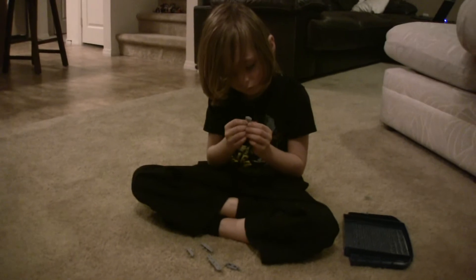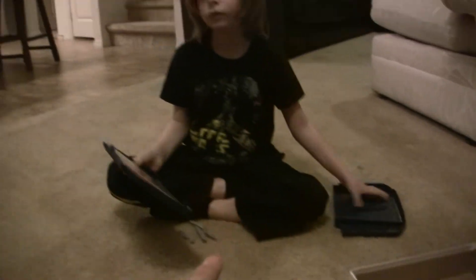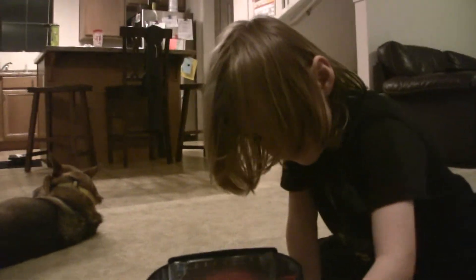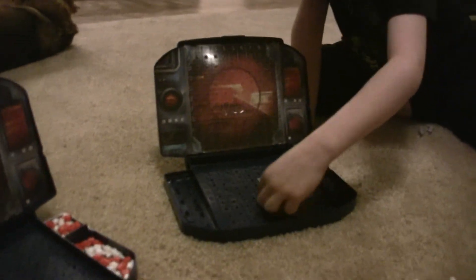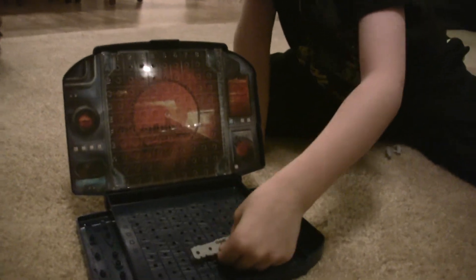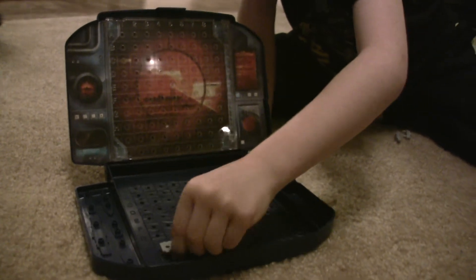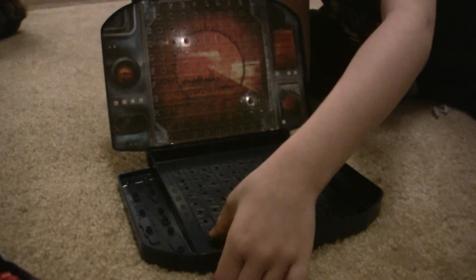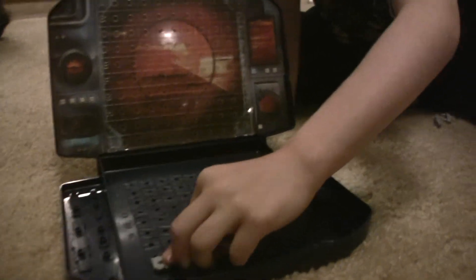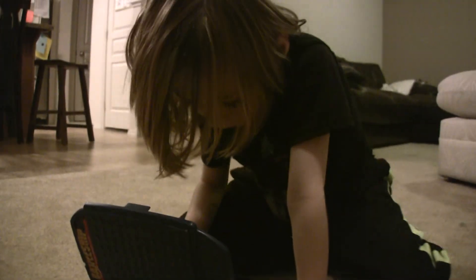So the very first thing you wanna do is put your ships down in your ocean over there. You just arrange your ships, but they can't overlap — you can't stack them on top of each other — and they can't hang off the edge. They have to be all in the playing area. And you don't want me to see where they are, so turn them around. Exactly.